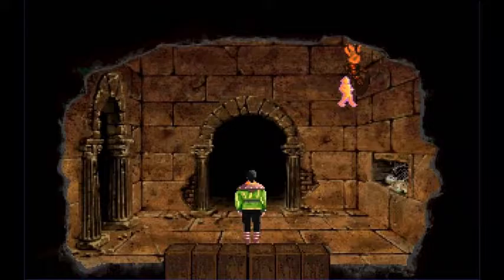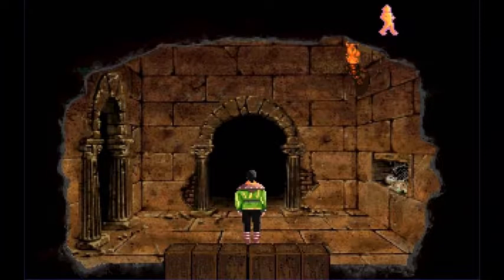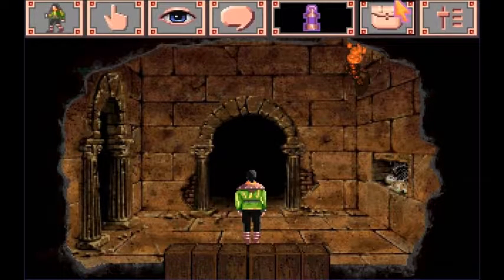Welcome back everyone to Retropace Theater and our playthrough of King's Quest VI. This is Heather here, and we are in the catacombs on the Isle of the Sacred Mountain. Lord Azure and Lady Ariel have sent me here because of a prophecy that says whoever climbs the Cliffs of Logic will defeat the Minotaur, and the Minotaur has just kidnapped their daughter, Lady Celeste.